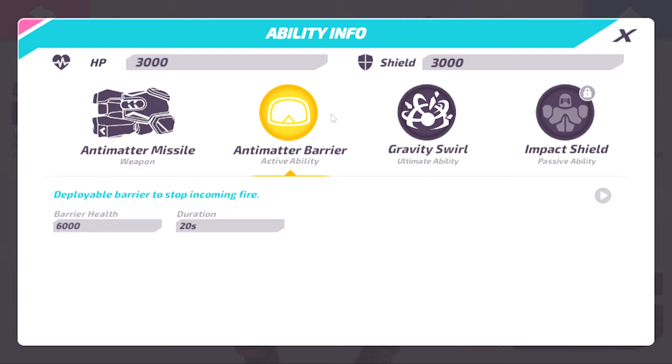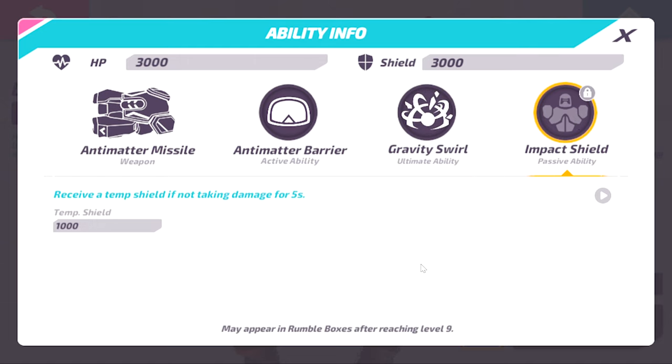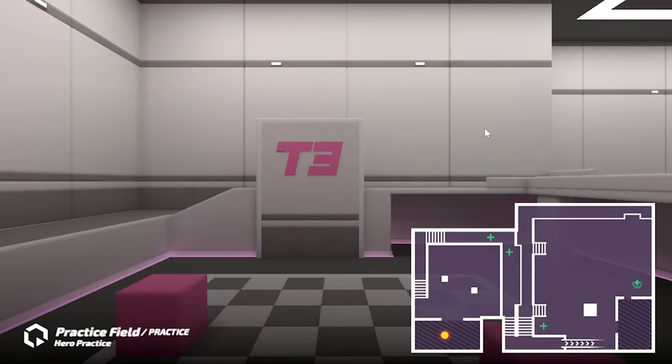At max the shield has more health — somewhere between Ruby's shield and Jibali's shield. Gravity Swirl is his ultimate: a really useful AOE that pulls targets to the center and does damage while doing it. Not super damaging but very useful for crowd control, and you can obviously damage them while they're in it, so it can be pretty powerful. Then Impact Shield gives him a temporary shield — it's the biggest I've seen. When you think about how much HP he has, how much shield he has, and then this temp shield on top of it, it's insane. We're going to go into try mode here.